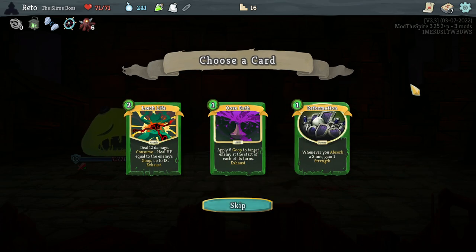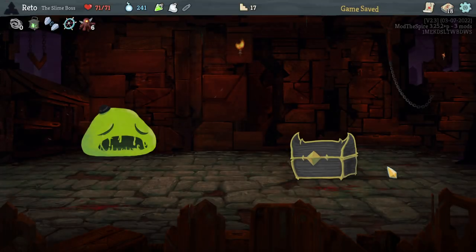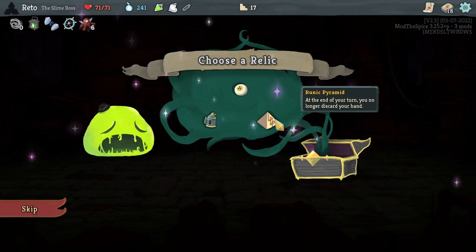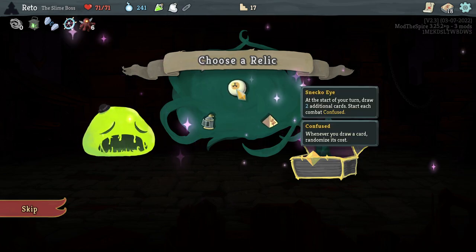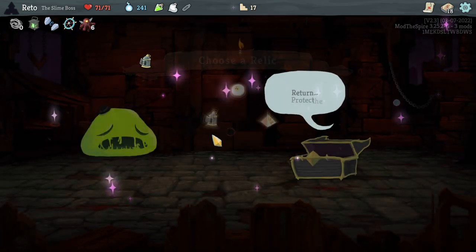It was easier than a normal floor one boss — that's kind of funny. Whenever you absorb a slime, gain 1 extra strength on top of the strength we already get. Interesting — it's a power, but that's setting up a miracle situation. Leech Life: deal 12 damage, consume, heal HP equal to the enemy's goop up to 18. Apply 6 goop to the target at the start of each of its turns — that's actually quite good. Upon pickup, remove 2 cards from your deck. At the end of your turn, you no longer discard your hand — that doesn't seem good for us.